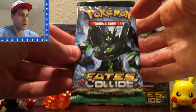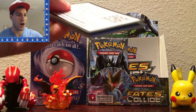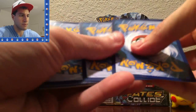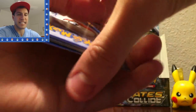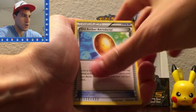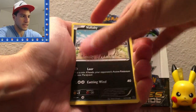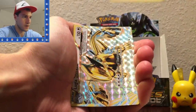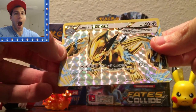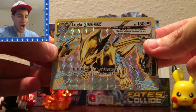Now we'll open the final pack — and what do you know, a Zygarde Fates Collide pack in honor of the Zygarde tin. Here is a Fates Collide code. An Ultra Ball, Old Amber Aerodactyl, Power Memory, Cofagrigus, Larvitar, Volbeat, Minccino, Whimsicott. Oh my gosh — I now quit, I'm officially quitting — we got a Lugia Break card! This tin is awesome!